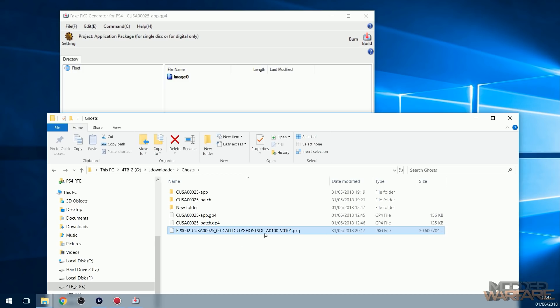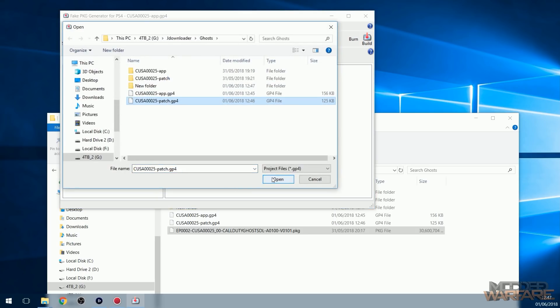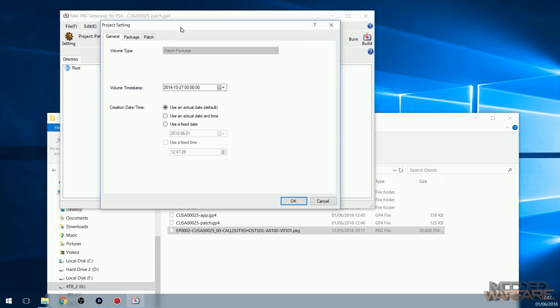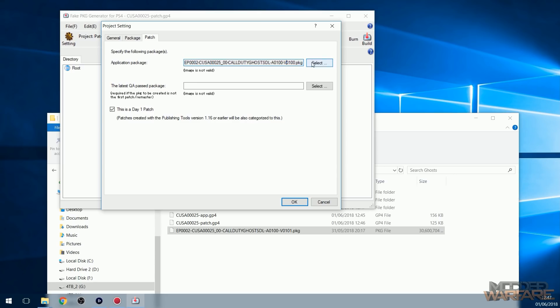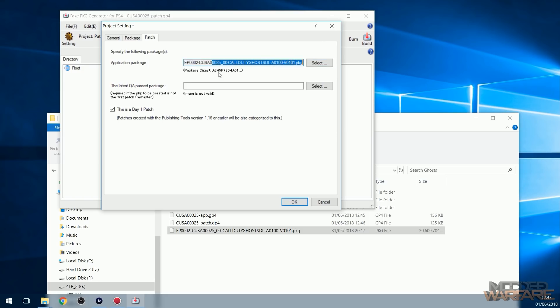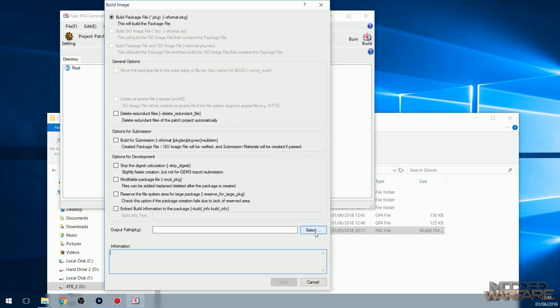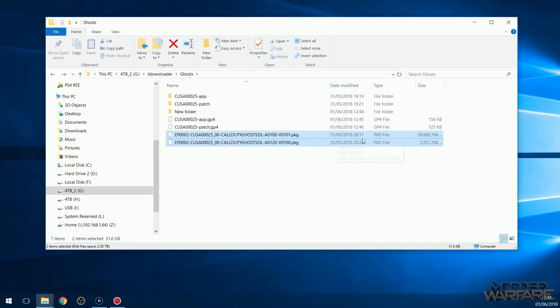We've got our fake package file of the game created. Now we need to do the same thing with the patch files. Select patch.gp4 and open that one. Again go to Command > Project Settings > Patch. You want to make sure that the application package has the right location — it should be set to the actual game package file. If it's not, select it and make sure you select the fake package version of the game we just created, because that's telling the program that this is the application this update is designed to work with. Then click OK and build the update package file.